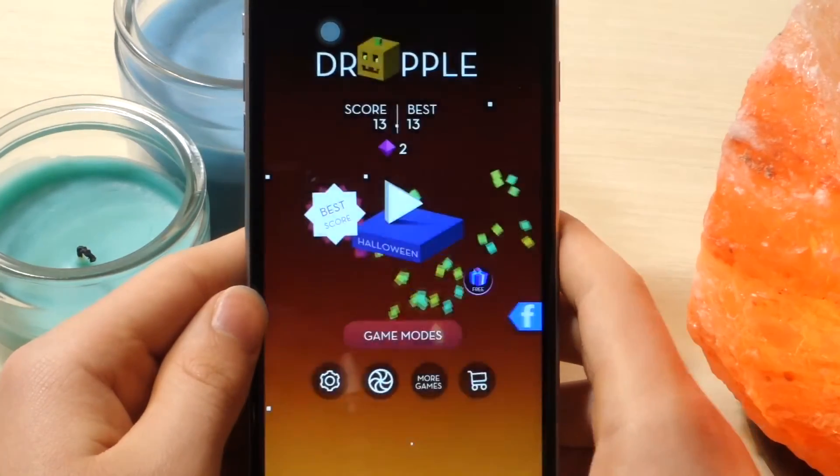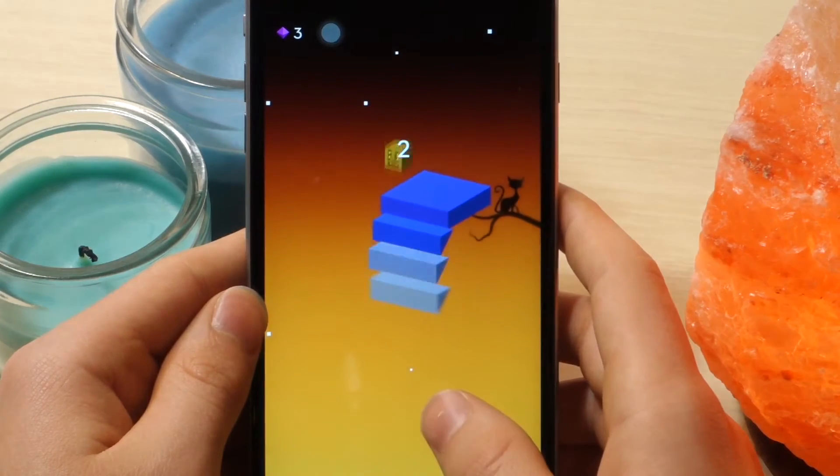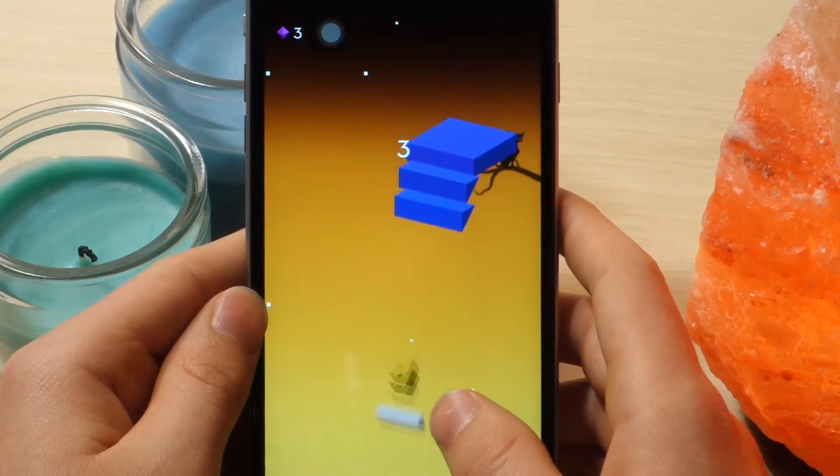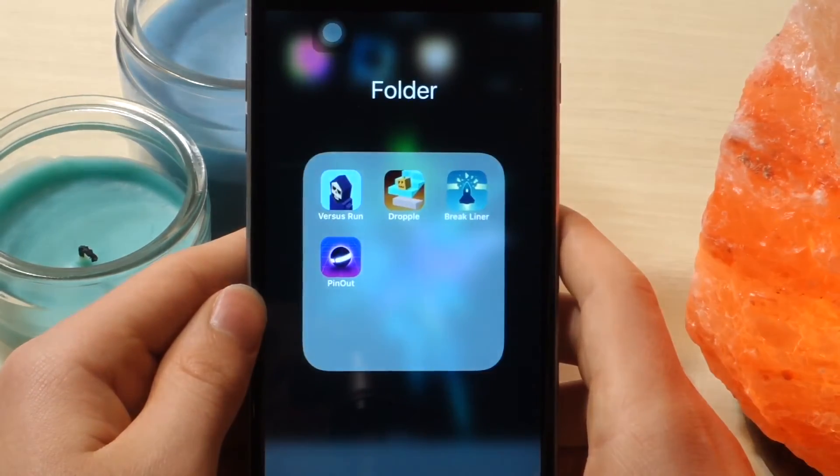You gotta line them up so that the little character does not fall. It's actually a pretty hard game and it speeds up over time. At the time of making this video it even has a Halloween theme, so it's a pretty interesting game.